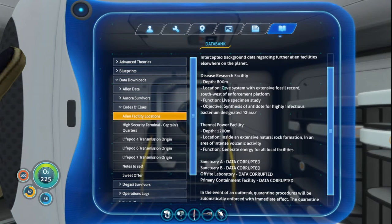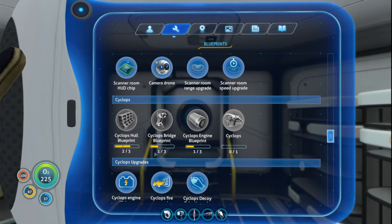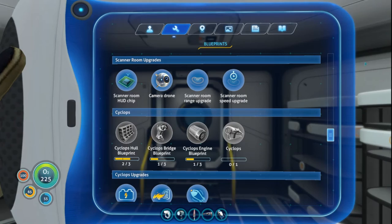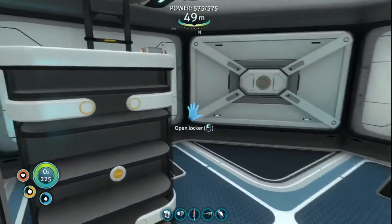To reach the disease research facility at 800 meters, we're going to need the cyclops. Between now and then, we'll go look for life pods and explore the map to find the remaining cyclops blueprint fragments. For the cyclops I still need one more hull blueprint, two bridge, and two engine blueprints. We've already got upgrades — decoys, fire suppression, and engine efficiency module. We haven't built a scanner room yet, but I think we'll do that next episode. For now let's go grab some food.